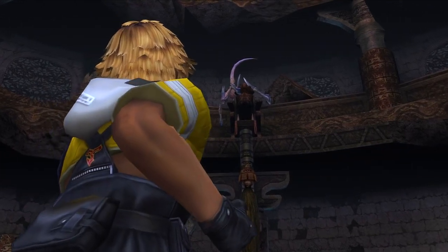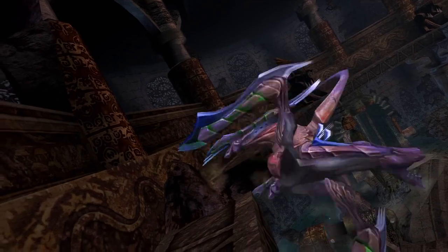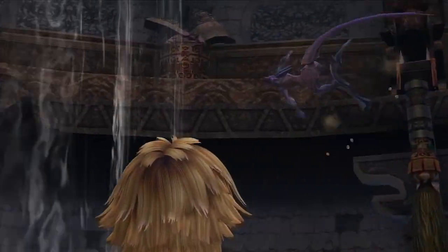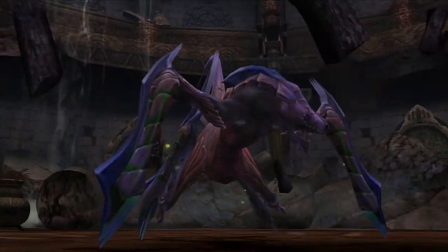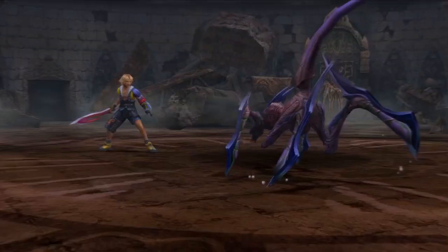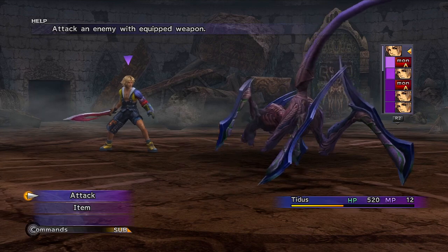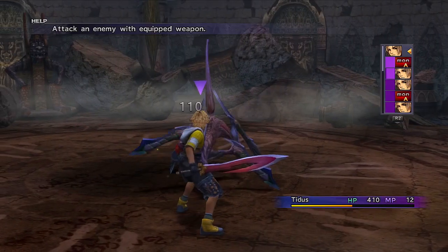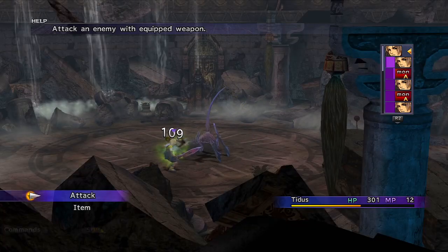We're going to have to deal with this voyeuristic monster called the Klikk. We're going to have to fight him. The Klikk has 1,500 HP. Once you reduce his HP to half, you'll get some assistance. Don't be afraid to use potions in this fight because you most likely will need them.